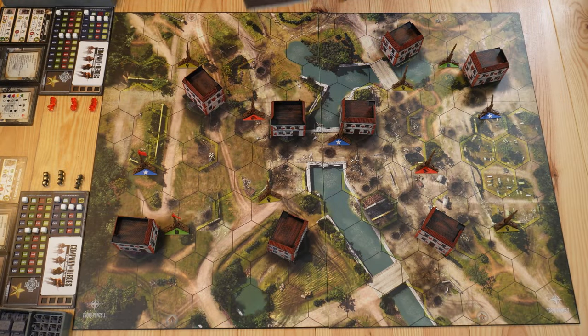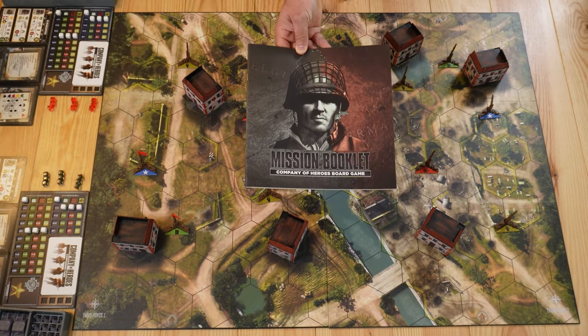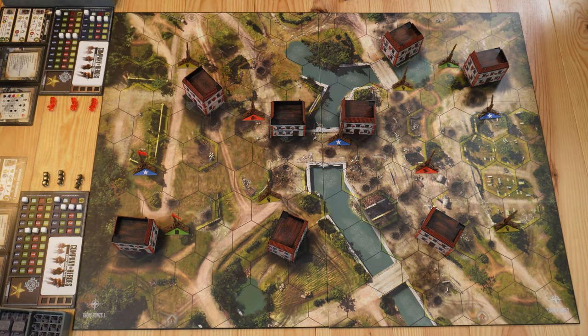The first thing we'd like to do is choose which map we'd like to play. In the mission booklet, if you turn to page 10, you'll see that the map recommended for new players is called Trois Ponts, which means in French 'three bridges.' After choosing the map, we need to take the two sides of the board and set them together.